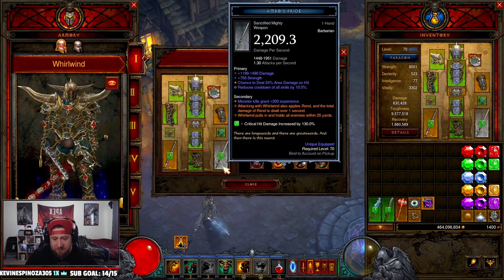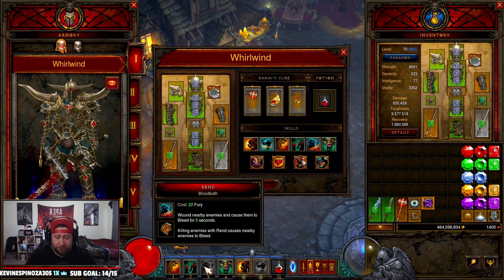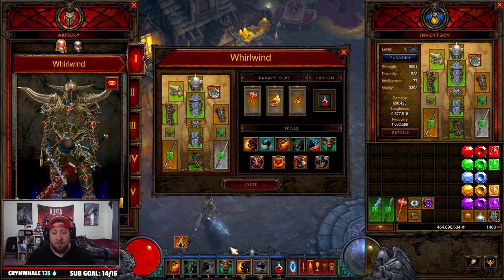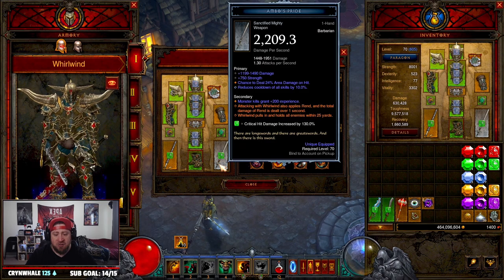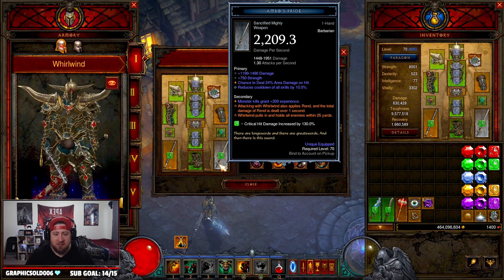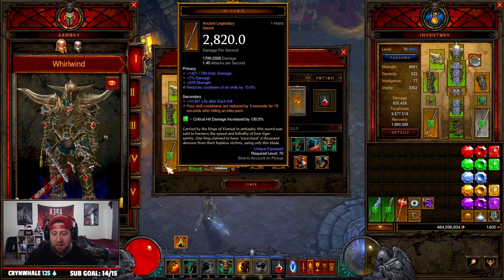Our legendary gems are: Taeguk for increased damage and armor stacks for added defense, Bane of the Trapped - obviously a no-brainer - and Molten Wildebeest's Gizzard to help offset Squirt's Necklace since we're up close taking a lot of damage. For weapons, the first one you need is Ambo's Pride - you cannot play the build without it because attacking with Whirlwind applies Rend. You never have to cast Rend manually; Whirlwind applies it to everything and the damage is dealt almost instantly. I opted to put the Angelic Crucible season power on my Ambo's Pride for maximum stats.